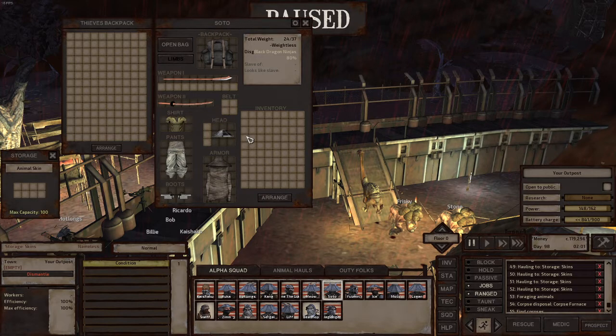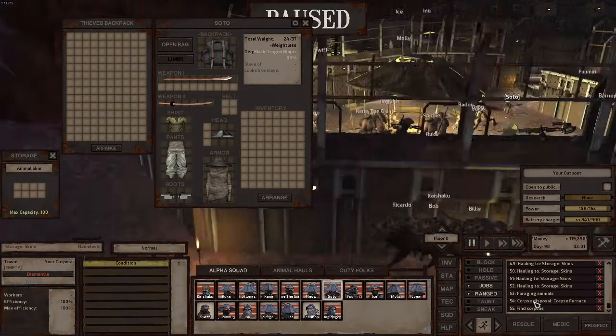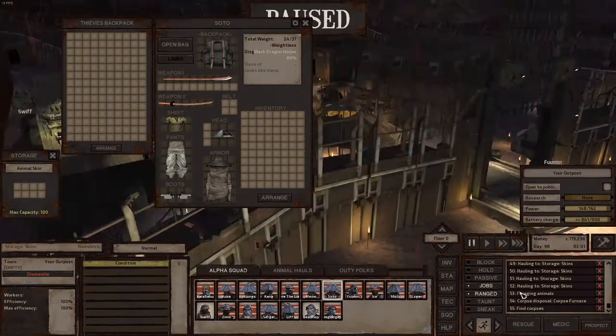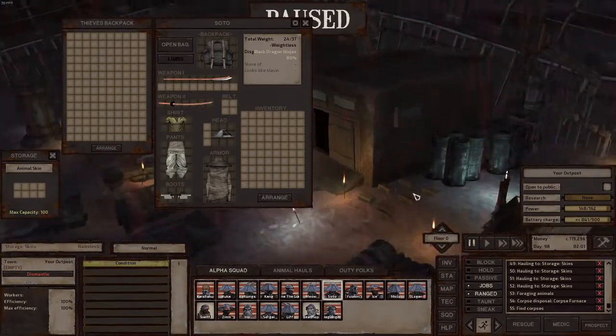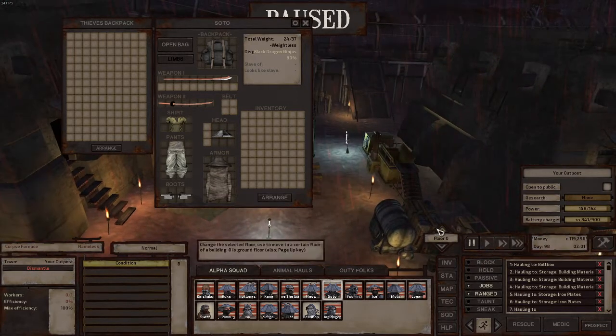With that priority order, when he has all the elements he'll haul them to their respective place. When his bag is empty he'll come back and forage any remaining animals that haven't been looted yet. When every animal is looted and placed in the correct storage box, he'll come back and incinerate the animal corpses. I do that because it's messy — he brings them to the incinerator over here and that's it.